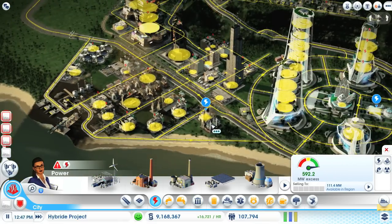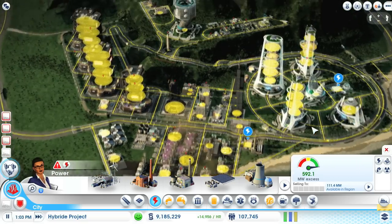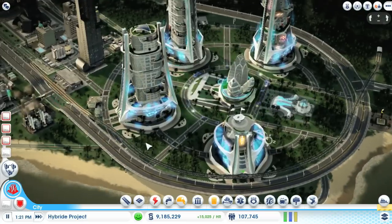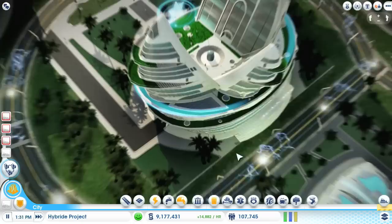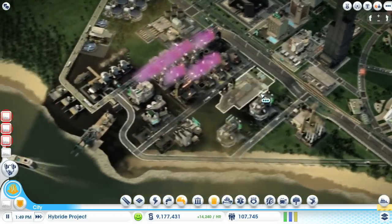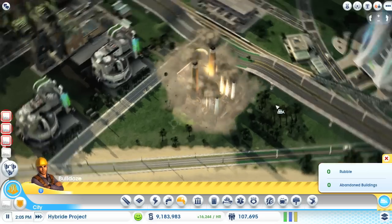My whole city is out of power at the moment. Hopefully everything will turn on soon again. Yes, looks good. The flashes are gone. Since we have a lot of power available now, we can remove the old power plant.